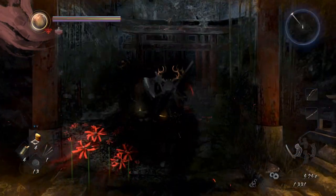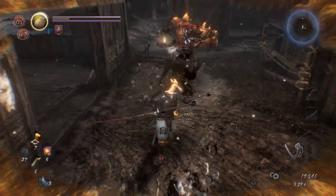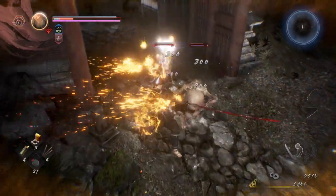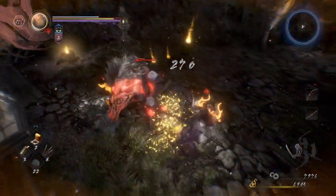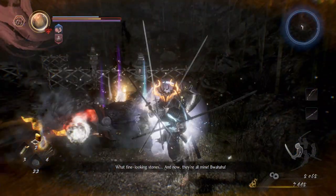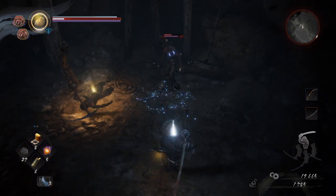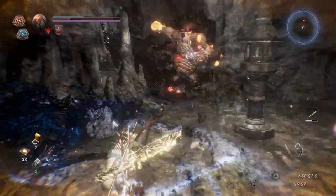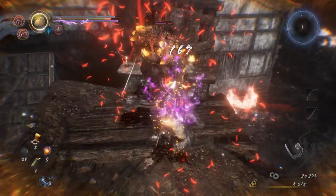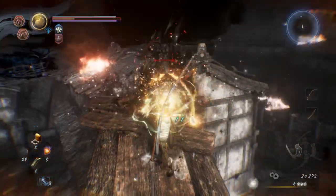A new burden you'll face in Nioh 2 is Dark Realms — imagine an area of a map that's just all Yo-Kai realm. You need to exercise caution whenever you enter one: Yo-Kai attacks are more powerful, your ki regeneration takes a massive hit, and any shrines you find are inaccessible until the area is purified. To exorcise a Dark Realm, you need to defeat the main Yo-Kai haunting the area. Be extra diligent — perform consistent ki pulses and know when to keep your distance to replenish your ki. Don't rush! Be careful and patient, and you should rid that area of all that debilitating demonic musk in no time.